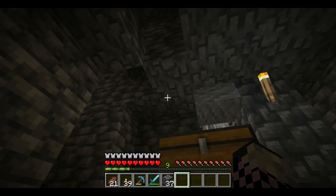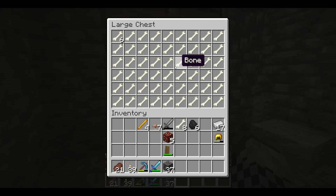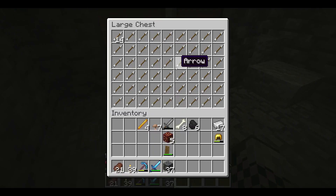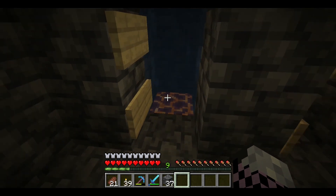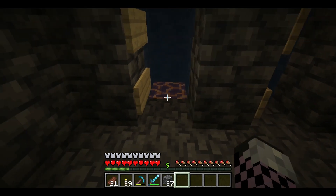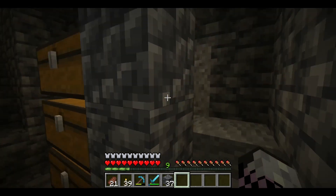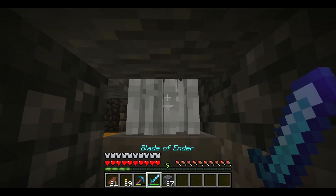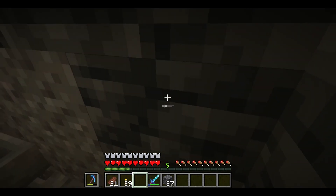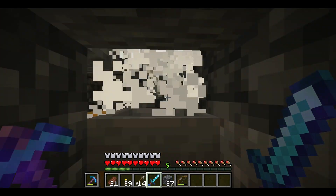Okay guys, this is my skeleton farm. All these bones and arrows in here — we have plenty of arrows to fight the Ender Dragon. This brings everything up to the surface, and there are two spawners up there. It generates so much XP — if I hold that in my hand, it's so much XP.